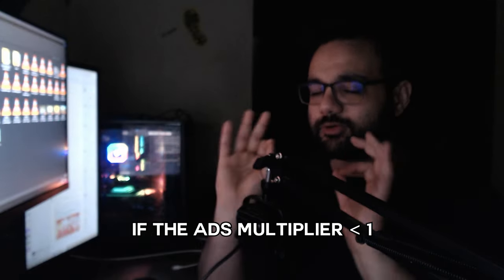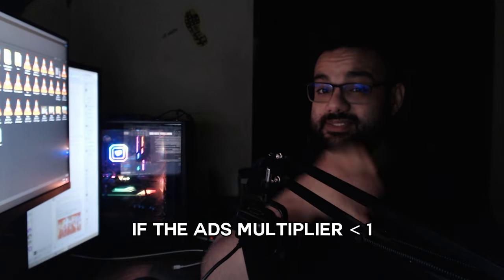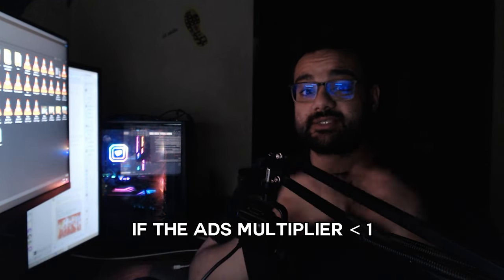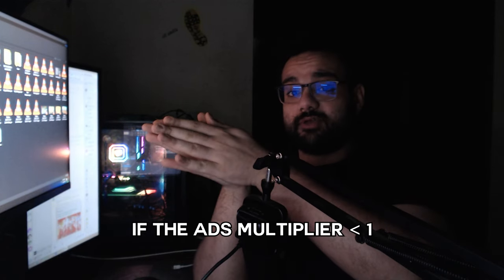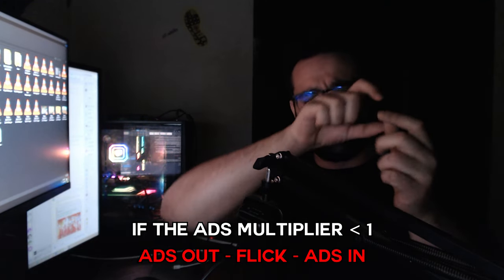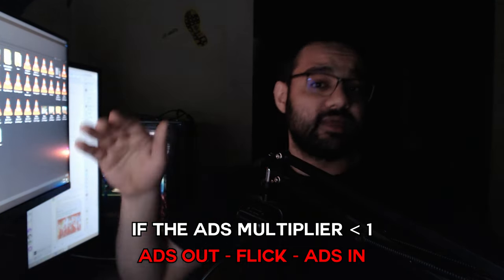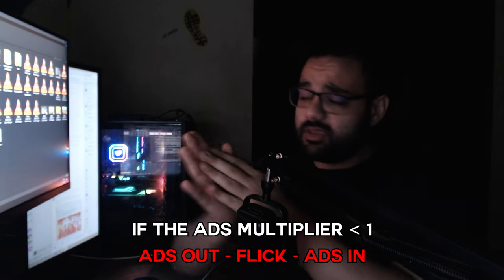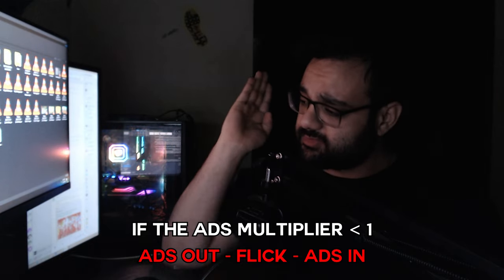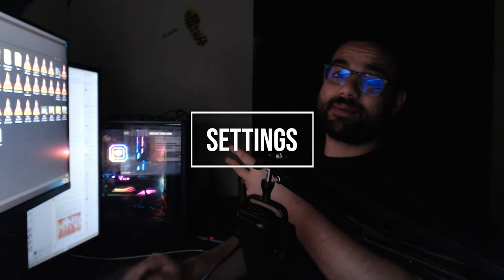The second tip is for both inputs, but for controllers it's even more important. If you have an ADS sensitivity multiplier lower than one but you're on a high sense, flicking while ADS-ing will be slower. What I'd suggest is: if you're on a target and ADS-ing and you want to flick, stop the ADS, flick, and then get the ADS back. You don't have to stop all the way — the moment you start that exit animation from ADS is when you're back to your original sense, free from that multiplier. Practice for around 15–20 minutes a day alongside the other exercises from parts one and two.